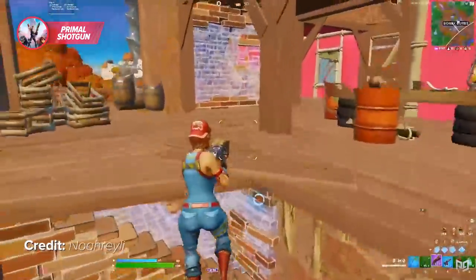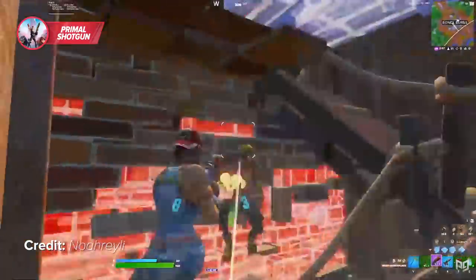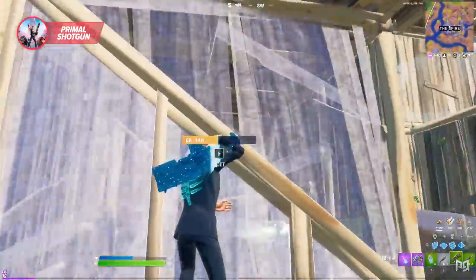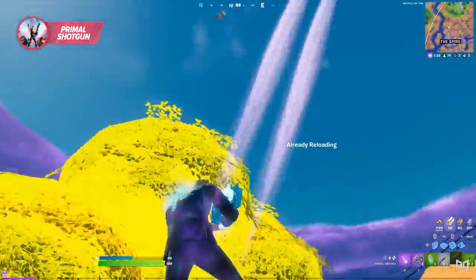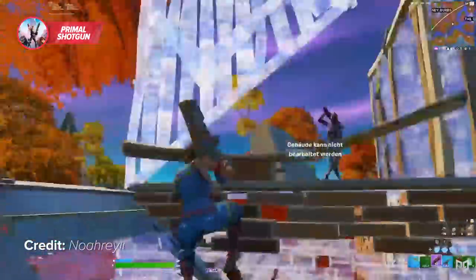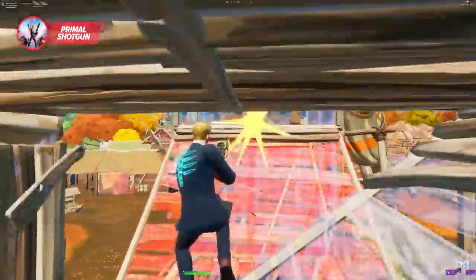This weapon is going to be an acquired taste — you're probably not going to like it right away, but in the right hands it can become something truly dangerous. Despite not being as accurate when hip-firing and having lower damage per shot, the primal shotgun has a massively fast fire rate meaning it can really overwhelm an enemy player's builds and pressure opponents like nothing else.